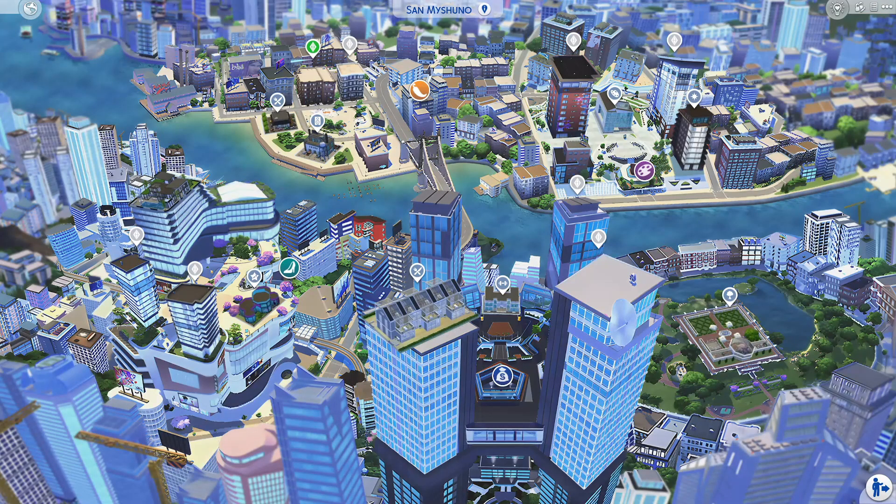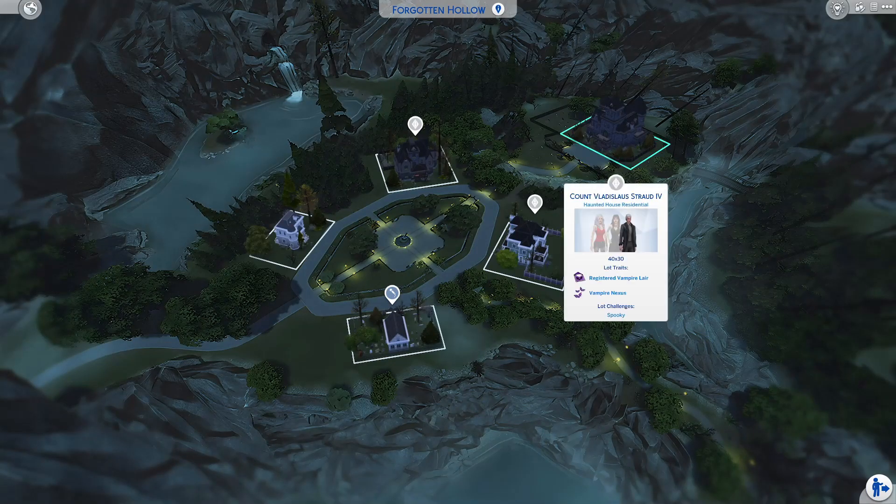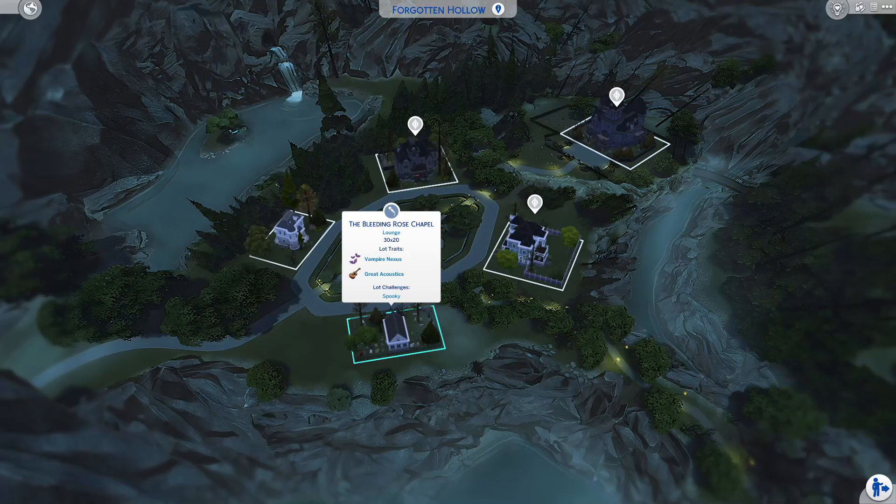Back on the map, we have a nightclub, the art gallery is over here, there are also rentals, and the Meadows looks completely updated. Everything here just looks so well done. We have Forgotten Hollow here, and V-Lad has some people living with him — that's interesting, I wonder what the story is for that. And there is a lounge right here.